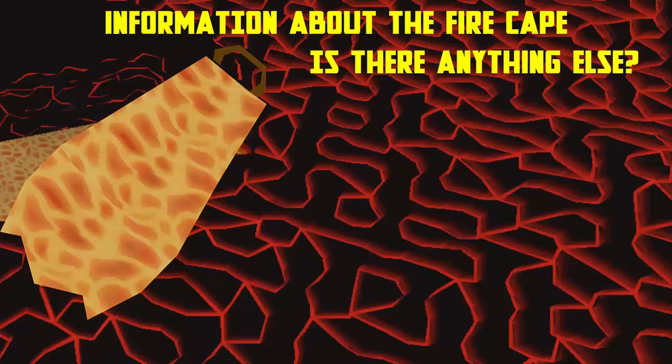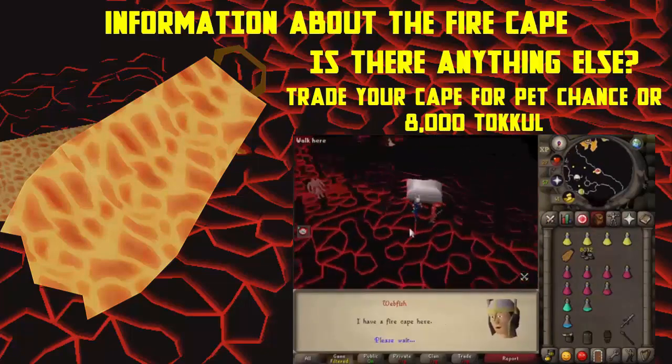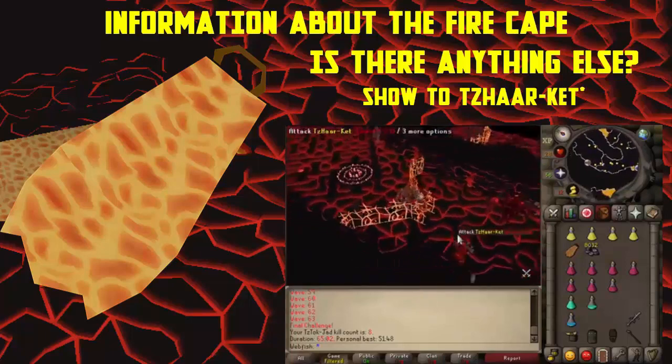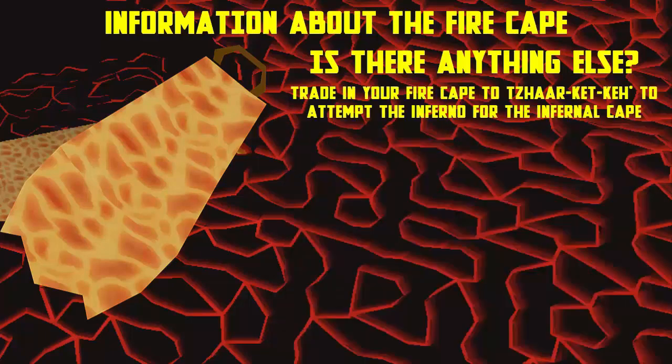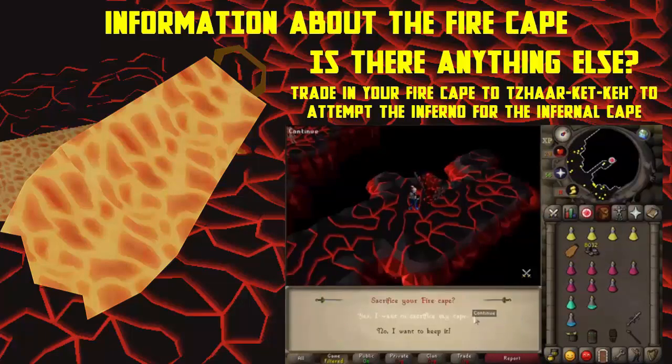There are three things you can do with your Fire Cape. First, you can trade it in to obtain the Jad pet or sell it for 8,000 Tokkul. Second, you can show it to the NPC Tzhaar-Mej-Jal to access the new Tzhaar City expansion. Finally, you can trade in your Fire Cape to attempt the Inferno and get yourself an Infernal Cape. Note that once you give your Fire Cape to the NPC to attempt the Inferno you will not get your Fire Cape back, but you can attempt the Inferno as many times as you like.